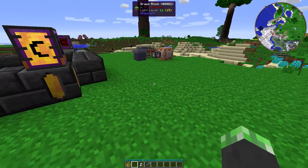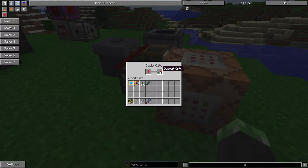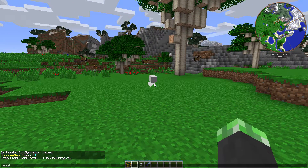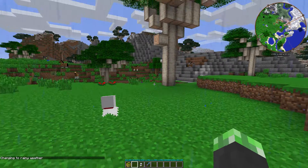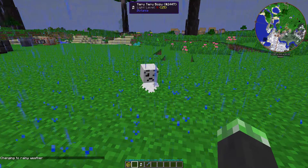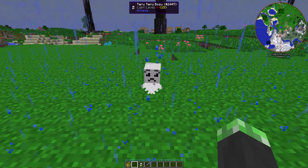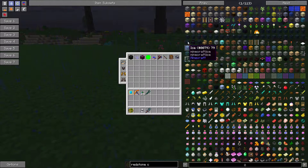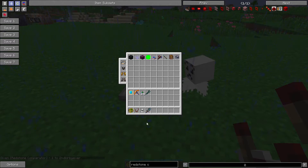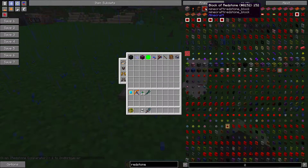So if we temporarily disable this contraption and do weather rain — see, the sprite changes when the weather changes. The Teru Teru Bozu is sad. If we put a redstone comparator and some redstone dust, we can see how much of a signal this guy outputs. He outputs a full 15 when there's a storm.